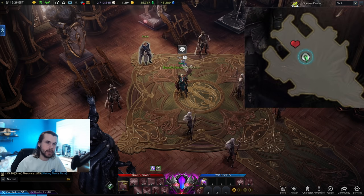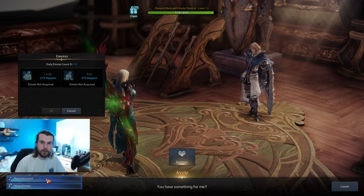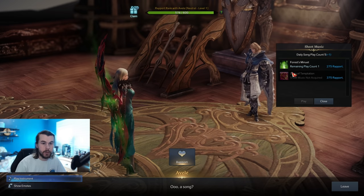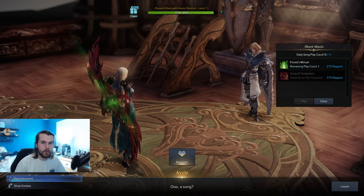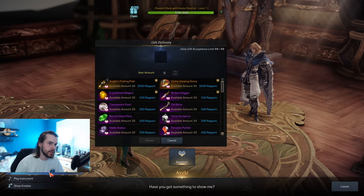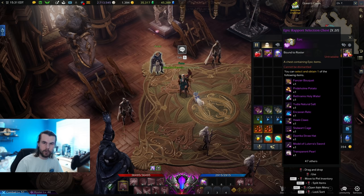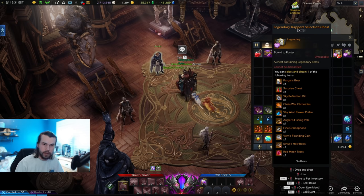If you see a heart on your mini-map, that means there's a character there that you can level up your rapport with. You can do this through doing an emote with them or by playing them a song, both of which have a daily limit, or you can level it up the quickest way, which is through giving them gifts. You've probably gotten a couple rapport item selection chests from daily login rewards, and these items will level up your rapport with these characters pretty considerably, especially if you're giving them legendary items.